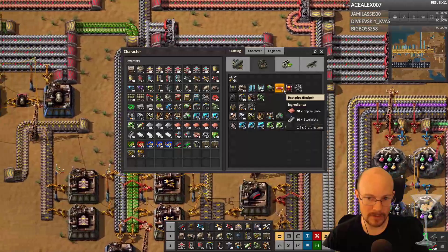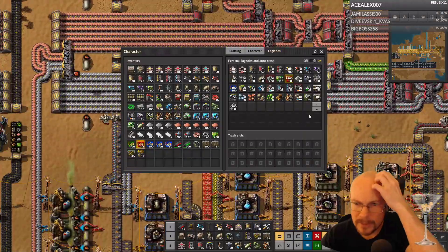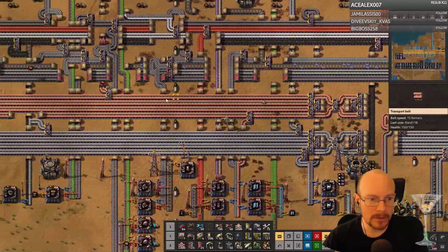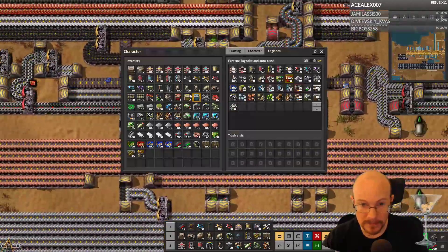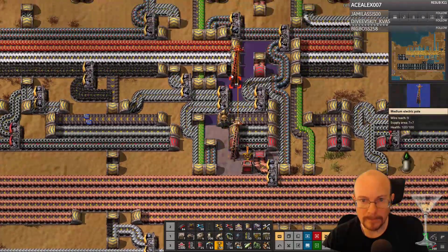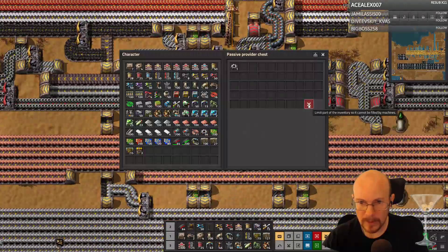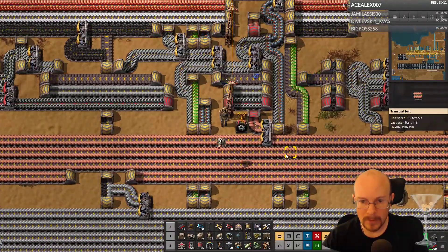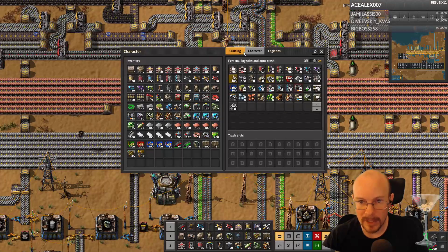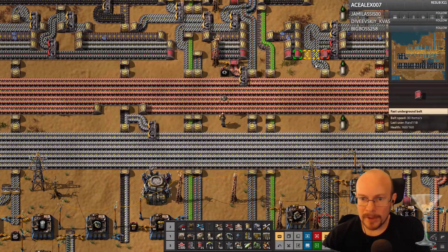I'm gonna need more steel for the heat pipes. Iron gear wheels — do I have iron gear wheels requested? I should have those requested too. Let me do a provider chest here. And iron gear wheels — oh, I think I was requesting them, I just didn't have a chest for them. And let's not have a max. What was the other thing?